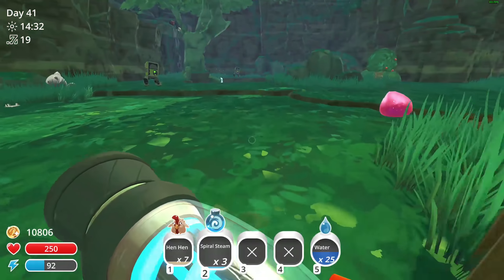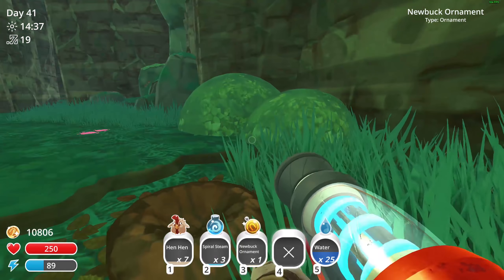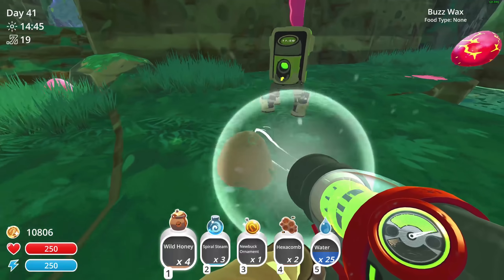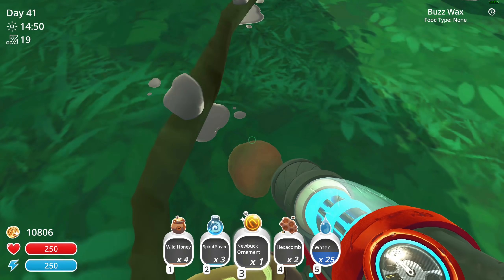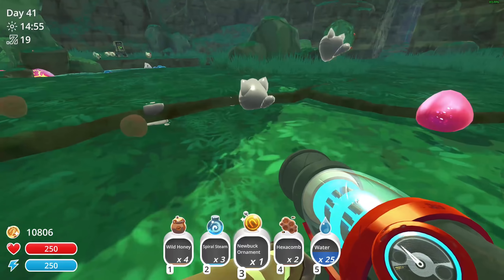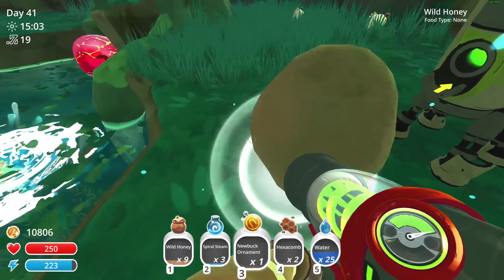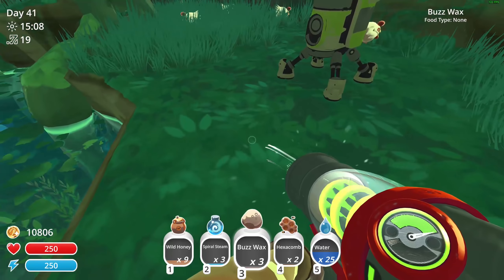Oh, I forgot about these. Give me that Nubok ornament. I'm going to get rid of these hens because I need to investigate this. We got Wild Honey and Buzzwax. I could leave the ornament here and come back and get it. We got Wild Honey and Buzzwax. The ornament can live there — I'm going to take the Buzzwax.